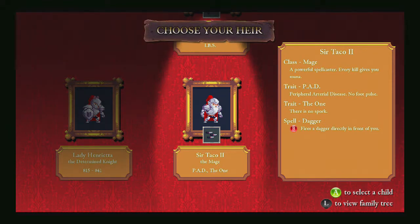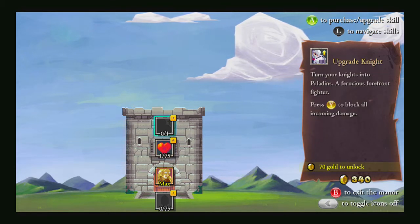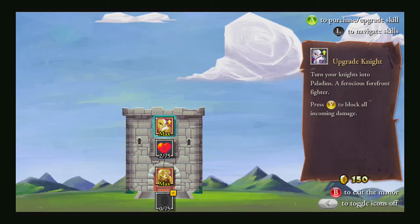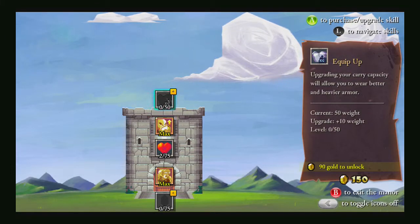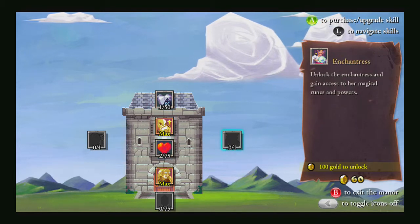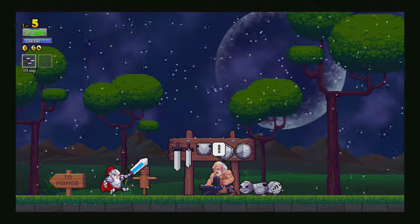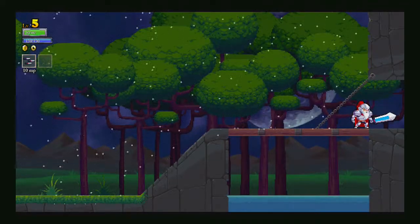He is the one though. There is no spork. This sounds interesting. Sir Taco served me well — Sir Taco the second, I will trust you. I'm not going to worry about the extra classes for now. Actually, I'd rather use my gold for something meaningful. Paladins can block. Upgrading your carry capacity will allow you to wear better and heavier armor. I've got the gold, why not? Unlock a little side wings, and then Chantras, and then Architect. The Architect locks down the castle — meaning that when you have a pattern you're comfortable with, the Architect locks that in for you.